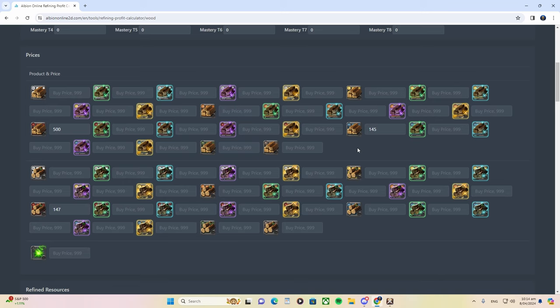So I bought the tier 4 planks at 145 silver and the tier 5 wood at 147 silver. I'm looking to sell at 500 silver each. It's actually selling in different cities for between 480 and 650 — Fetford was around 480 and Martlock was around 630 to 650. I put my sell price at 500 as a rough estimate. This is all based on the buy and sell price of one item.